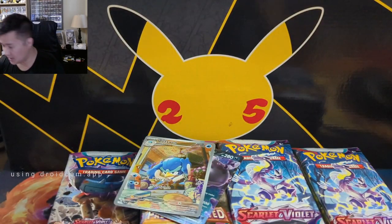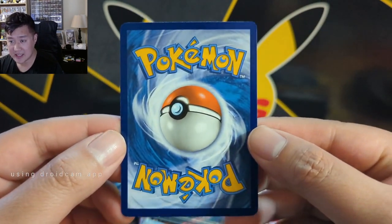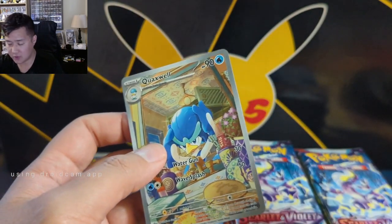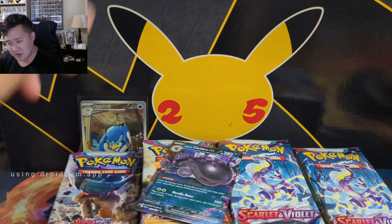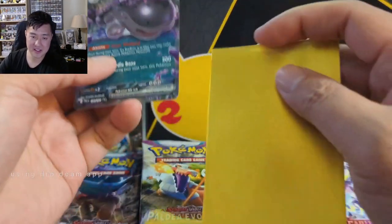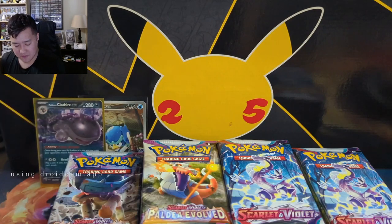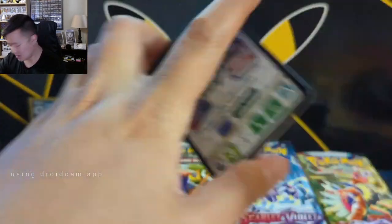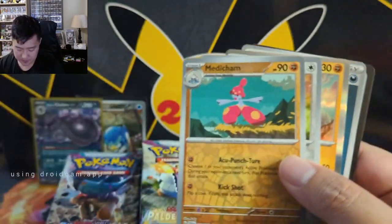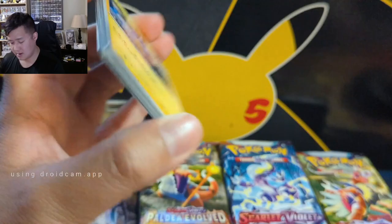Let's check the centering on this Quaxel. I like the idea of getting graded all the starters in all their alt art forms. Since we're very early in this era, it wouldn't surprise me if by the end of the Scarlet Violet era this one from the second set isn't the most sought-after. Definitely worth considering - it looked pretty good in the penny sleeve. Back to Scarlet Violet base: nothing yet.